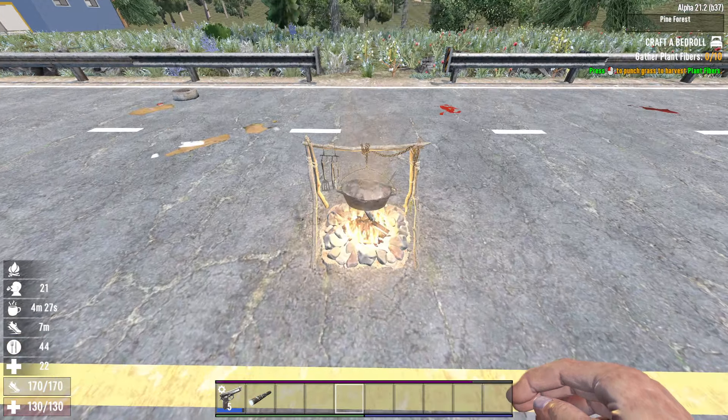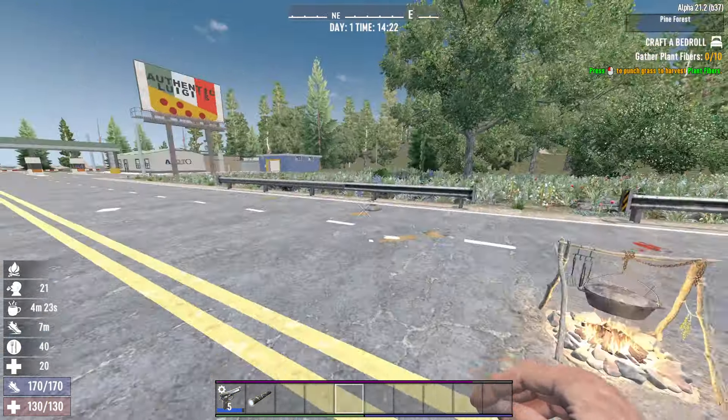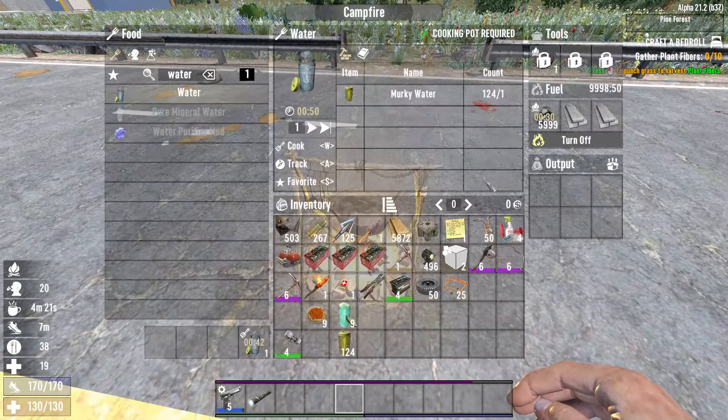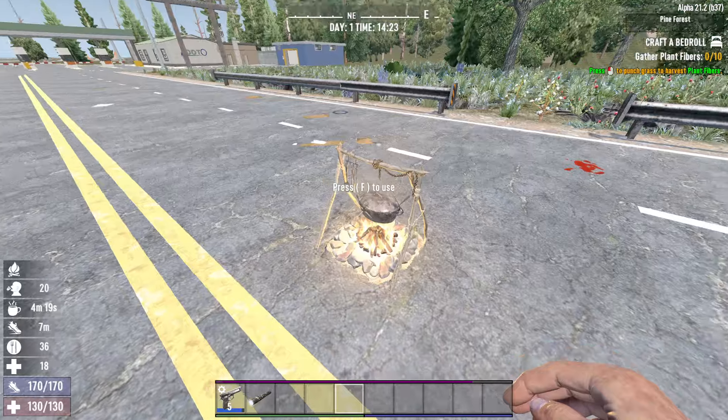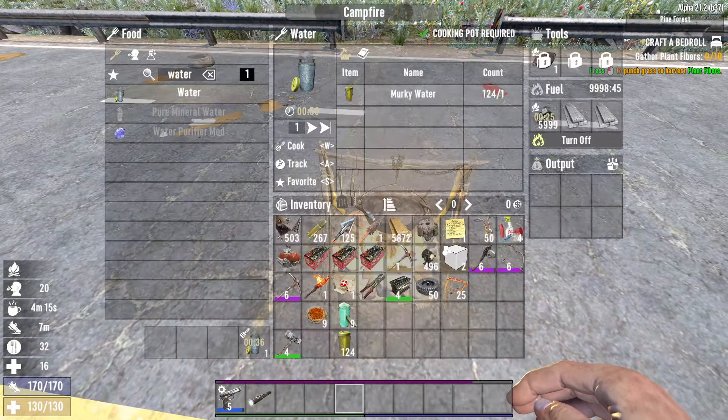The easiest way to get a pot like this is to go to kitchens inside buildings. You can also get one from traders. If you go inside kitchens, you'll sometimes just find them laying around and you're able to pick them up — you don't have to loot anything. But you can also find them in cupboards and other things like that.